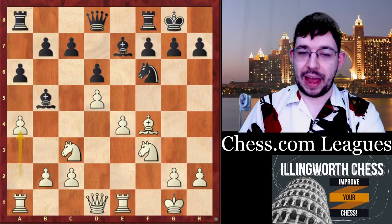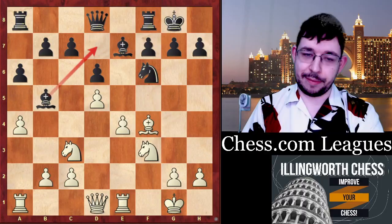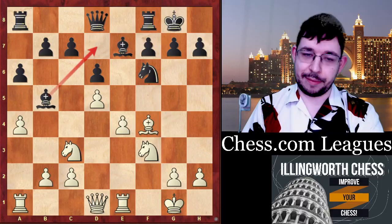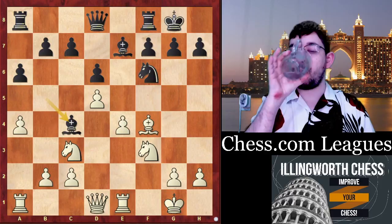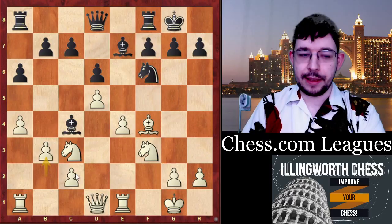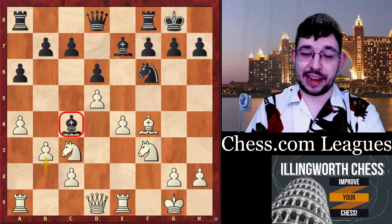I played the move a4, and if he just retreats the bishop back to d7, his position although passive does have the bishop pair advantage and no real weaknesses, so it should be quite okay for black. But instead he blundered with bishop to c4 — so here's a puzzle for you: what is the move that I played as white to achieve a winning position? In the game I played pawn to b3, which just wins the bishop completely as it has no safe square to go to. My opponent, very discouraged and realizing you can't really play a piece down for nothing against a grandmaster, simply resigned.